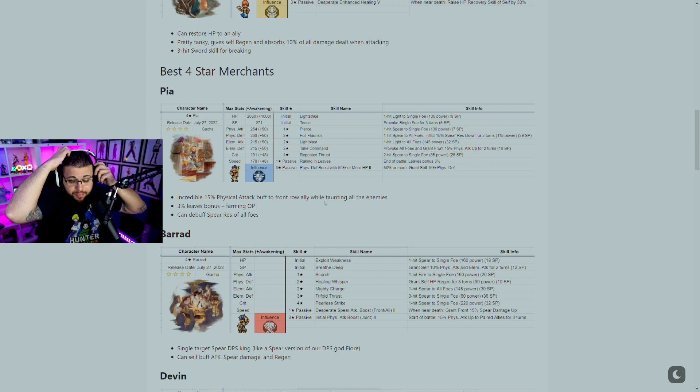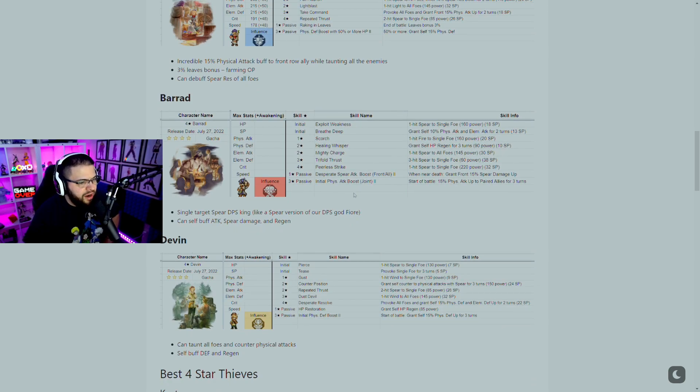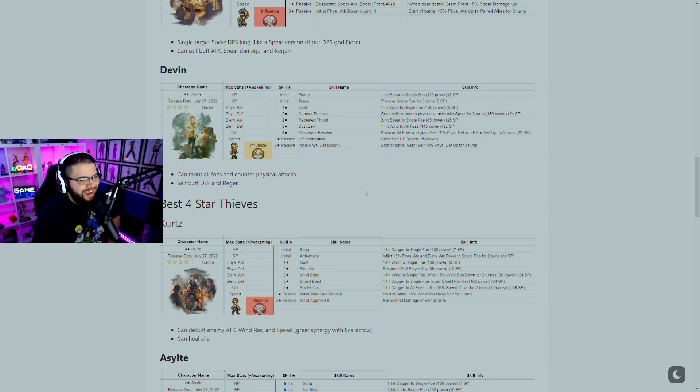If you don't pull Guildroy — the five star tank from the reroll — you could use Pia as a tank equivalent for your team. He also has a debuff to spear resistance for all enemies. Then there's Barad, who has really high single-target DPS — he's pretty much the DPS god-like version of Fiore but uses spears, so he deals a lot of damage. He can also self-buff and do a lot of spear damage with regen.